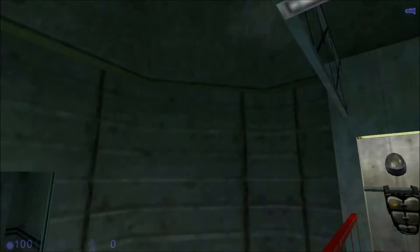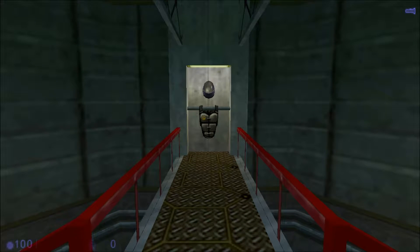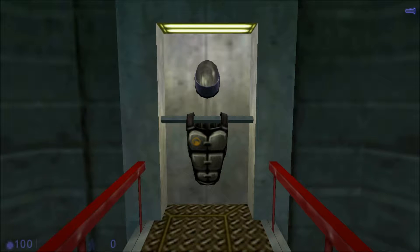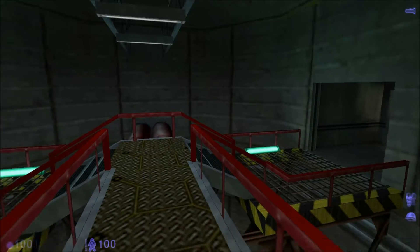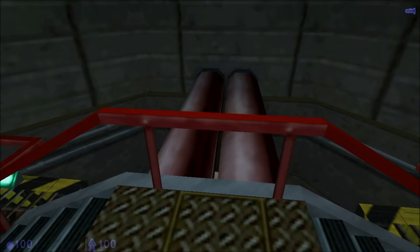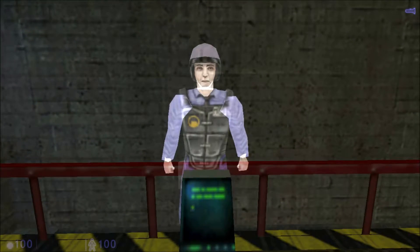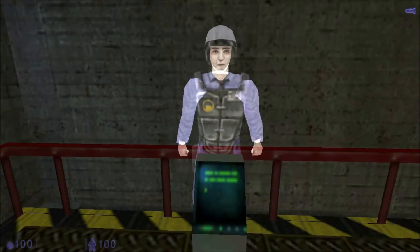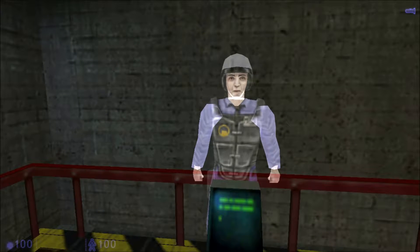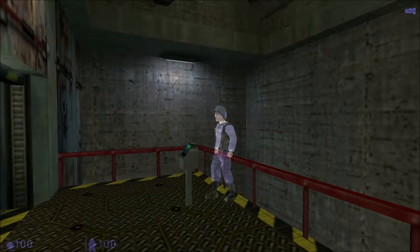Here you will find your standard armor vest and helmet. These will help protect you against any physical threat you may encounter while performing your duties. When your armor becomes too damaged to be useful, you'll need to find a fresh vest or helmet to protect yourself. So you don't recharge these like in the other games — makes sense. Moving around in your armor may be a little tricky at first; take a moment to get a feel for it, then proceed to the next section.